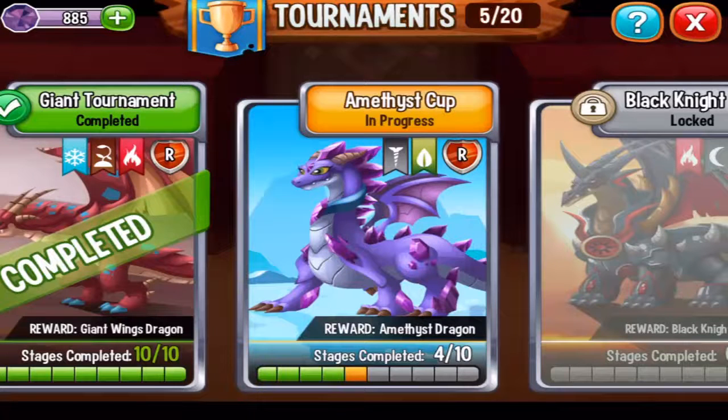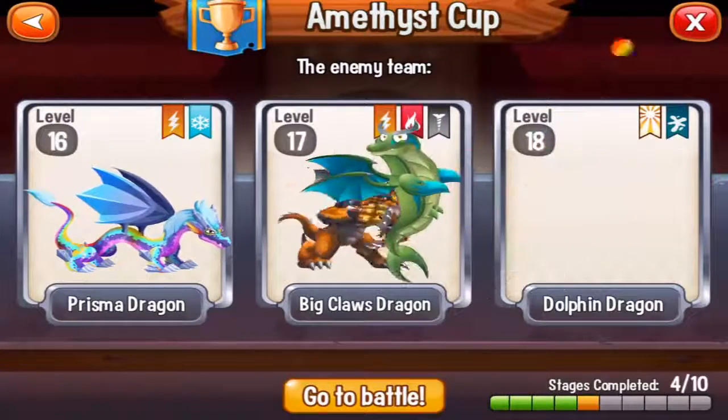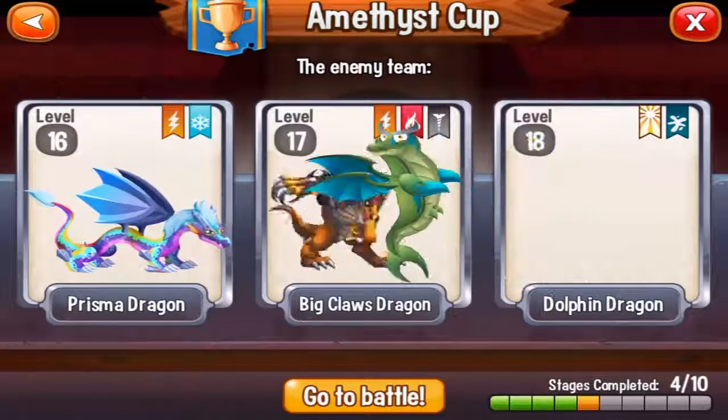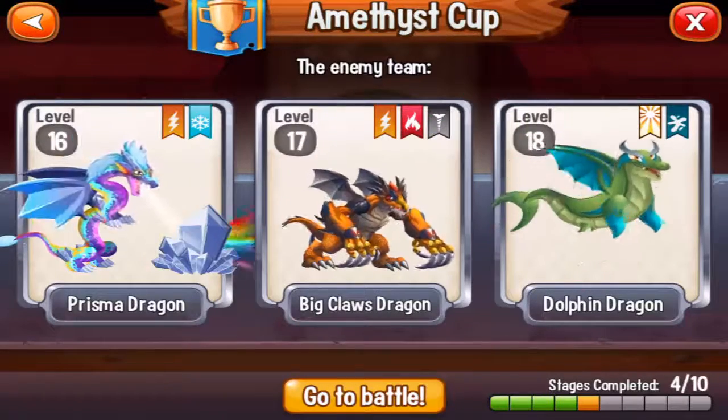Combat number five in the Amethyst Cup, ladies and gentlemen! Let's see what dragons we will combat this time. Level 16 Prisma Dragon, level 17 Big Claws Dragon — we fought this dragon before — and level 18 Dolphin Dragon.